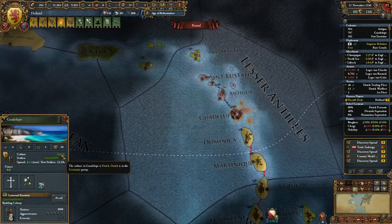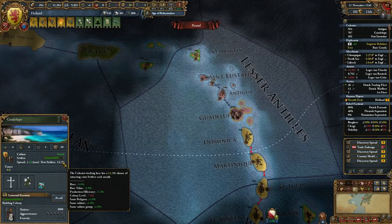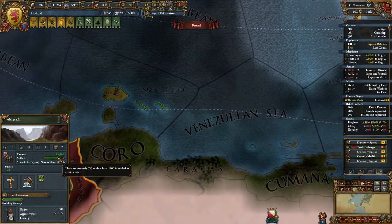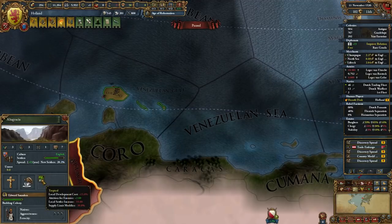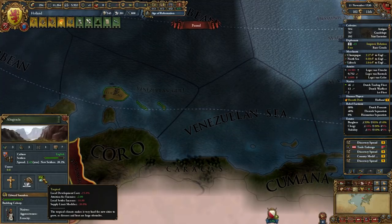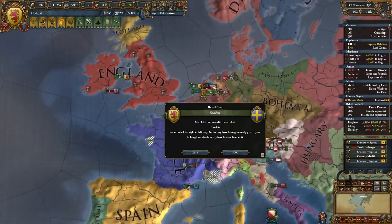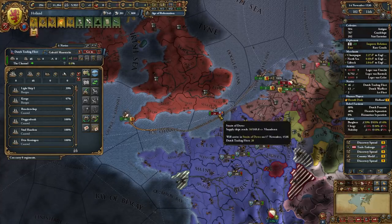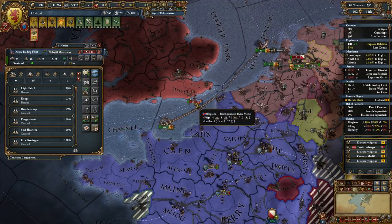What do we have in Guadeloupe — 13.2% production efficiency, 7.2 base value, 5% colony level, minus 7%. They're getting the same but have unknown frontier, probably one of their ideas. Tropical — makes it nasty, reduces settler increase. Sweden has cancelled military access — I can live with that. Just capturing England's fleets is something I like very much, and that will also stop them from landing any troops on our coast.